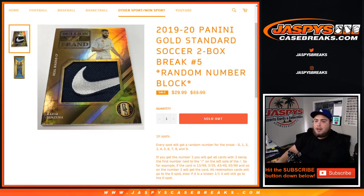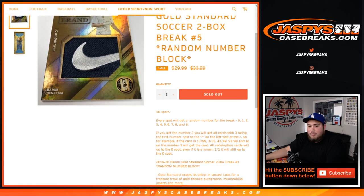What's up everybody, Jason here from JaspysCaseBreaks.com. Just sold out to y'all the 2020 Panini Gold Standard Soccer. It is a two-box break — a number block, number five. Let's run a number block break, just like any other one we've had here on our website, just for these two boxes. You get one random number from zero through nine.